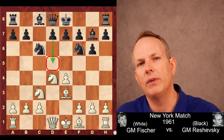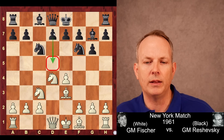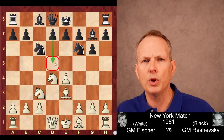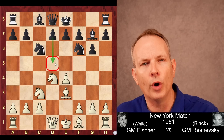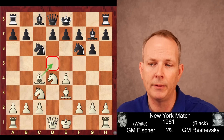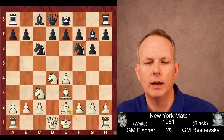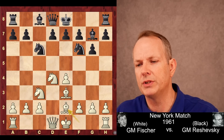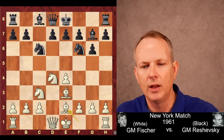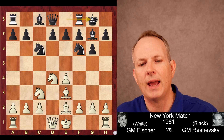One of the ideas behind the accelerated dragon for black is that he wants to play d7-d5 in one move — he doesn't want to play d6 first. That's one reason the most popular move for white here is bishop to c4, to control that d5 square. But Fischer plays bishop to e2 — a different idea. Black can play d5 here; it's okay. But Reshevsky wanted to castle first, and Fischer plays f4.